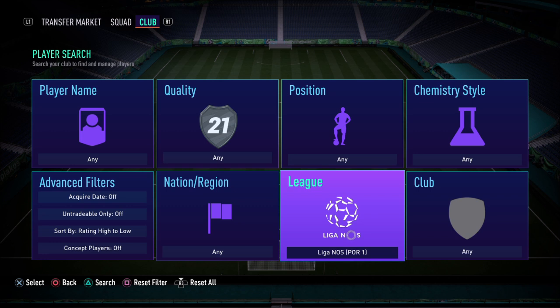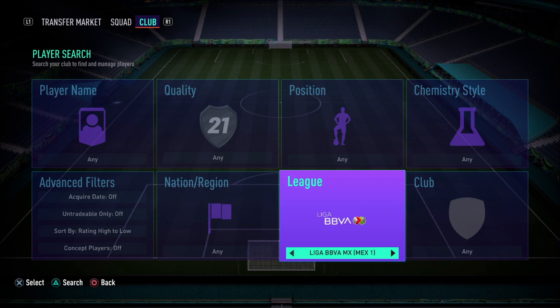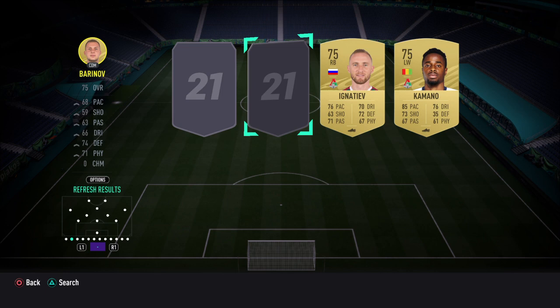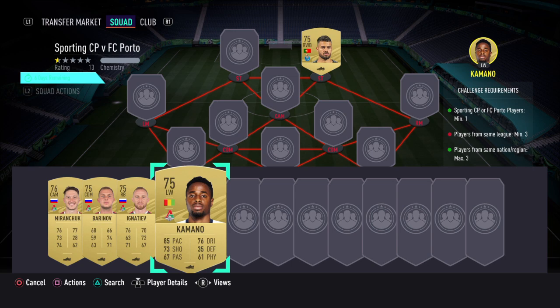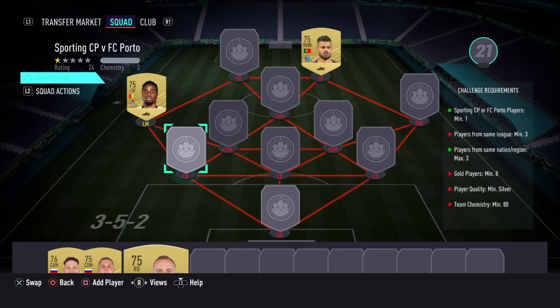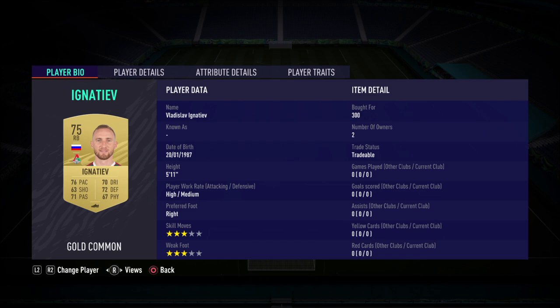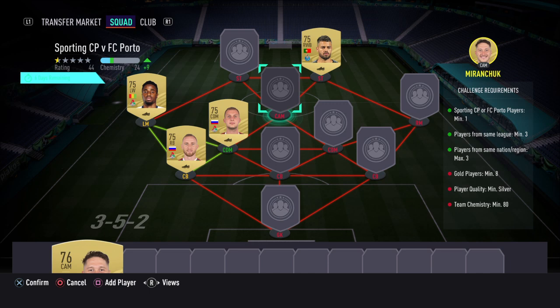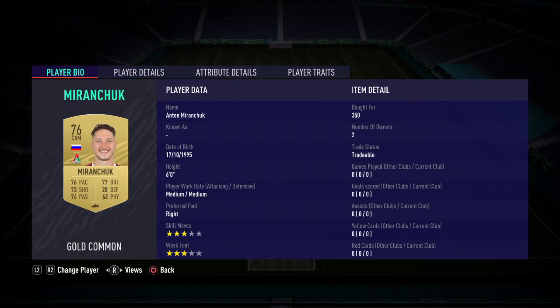We're going to be using 3 or 4 main clubs in this one. The first is going to be in the League of Russia — Lokomotiv Moscow — and we're using four players from that club: Modianchuk, Balinov, Ignatiev, and Kamano (the easy one to say). Kamano goes in at left winger — François Kamano — for just 300 coins on the bid. Ignatiev (first name Vladislav) goes in at left centre-back, another 300-coin player. Then we stick in Balinov, who perfectly links to Milanovic — a double perfect link. Anton Milanovic for 350 and Dmitriy Balinov for 300.